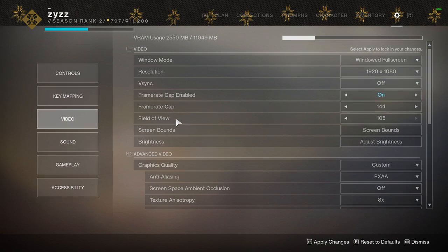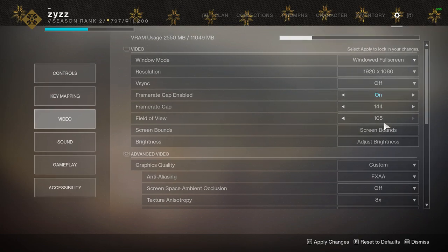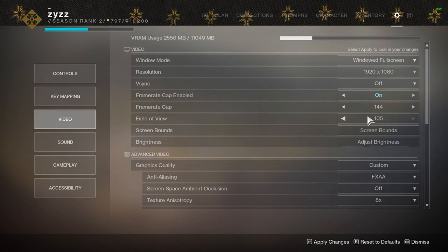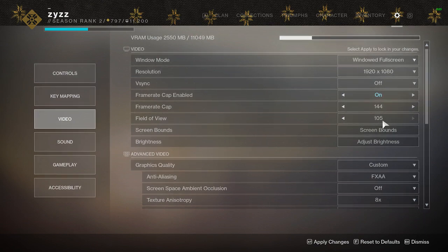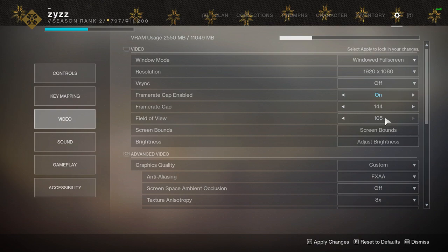Field of view, or FOV, is the big one if you're switching from console to PC, because on console this option isn't available. Go ahead and put this up to 105. This does affect FPS since FOV increases how much of the world your machine has to render. I recommend going between 95 and 105 — anything lower and you're pretty much playing on console again. If you're at 105 and still need a few more frames, drop it to 95. There's only about a four-frame difference between the two, but 105 looks the absolute best.